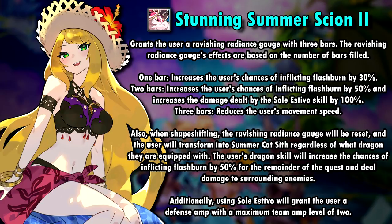When Shell shapeshifts, she will always transform into Summer Cat's Thief, and its Dragon skill will deal damage of an unknown amount right now and increases the chance of inflicting flash burn by 50% for the remainder of the entire fight. That is pretty nice.